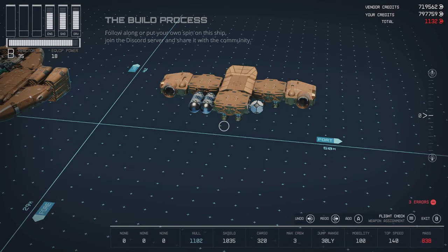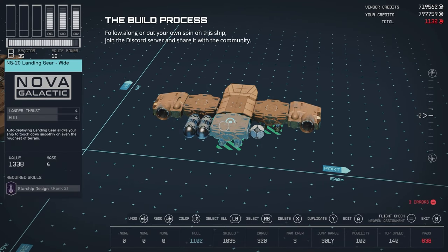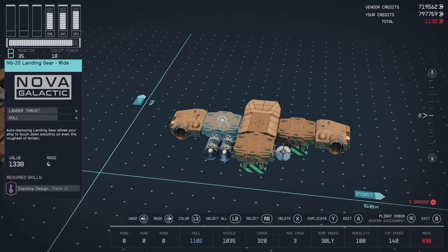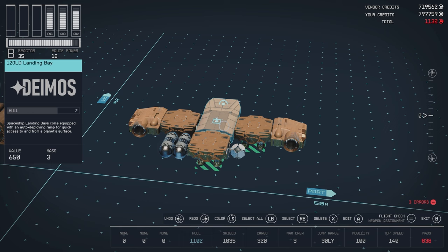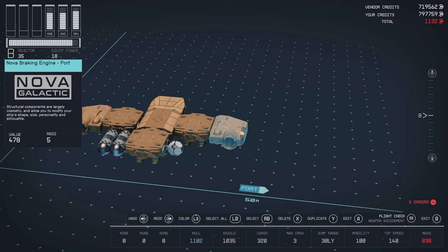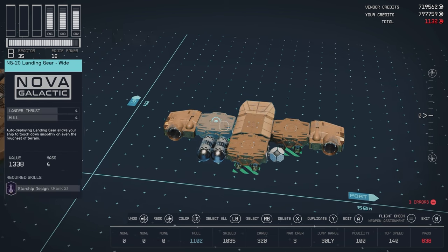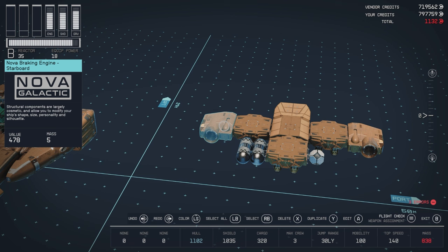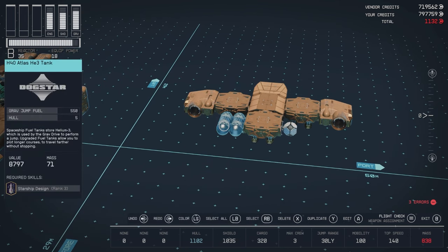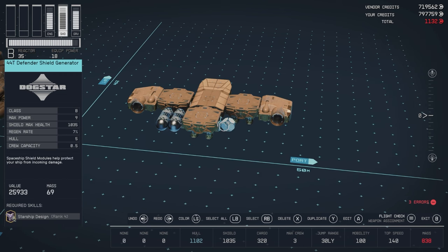For our base level we have our landing gear, which is NG-20 landing gear wide — we have one to three of those. We have the 120 LD landing bay from Deimos, and we have a Nova braking engine on either side of the landing gear. For our fuel tank we have the H40 Atlas helium-free tank.